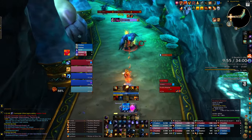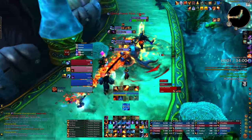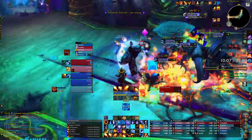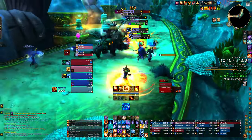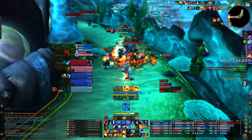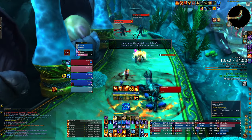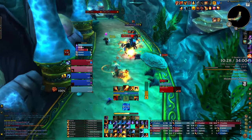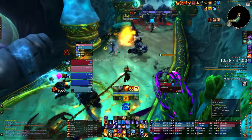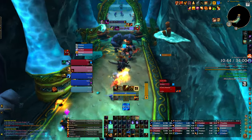I probably shouldn't have propped my Sun King's Blessing there, but it works out because I start on the next group right away. Using Phoenix Flames, still trying to build my SKB. The thing I'm trying to practice the most is getting better at my Combustion uptime — I'm aiming for 40-something percent compared to my current 32%. Proccing a Sun King's Blessing — using Scorch to fill. Trying to CC with Dragon's Breath for another proc.